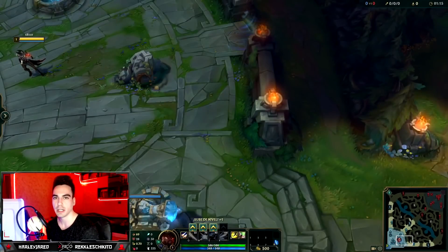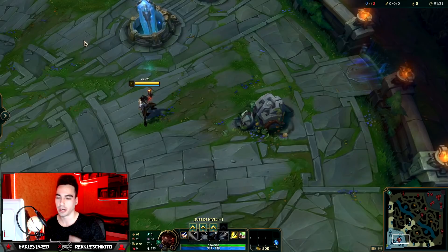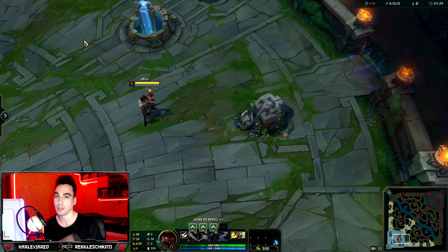Alright guys, we are here with the practice tool. I'll give you two quick tips about two hotkeys: one is auto-attack and the other is attack-champions-only, plus one extra tip. The other two topics are kiting itself — the different types of kiting — and the keyboard configuration you should have.